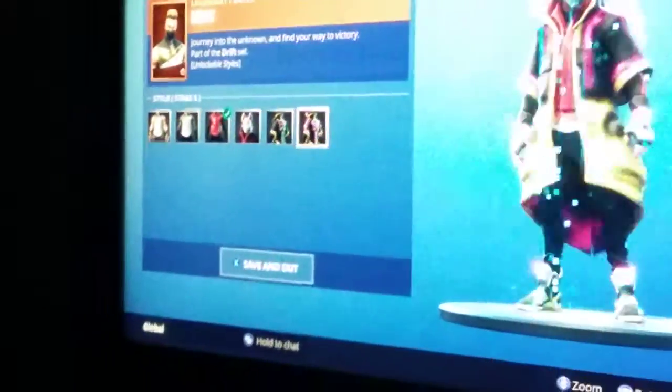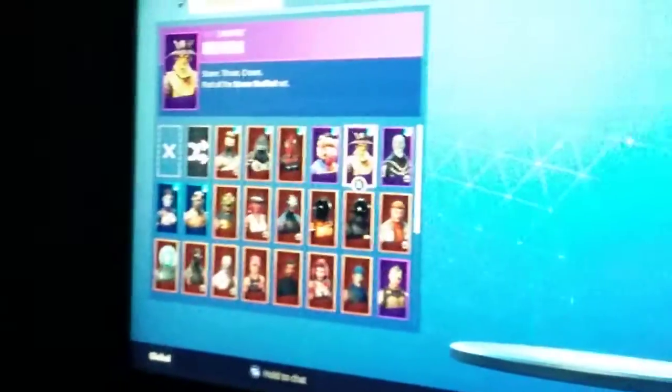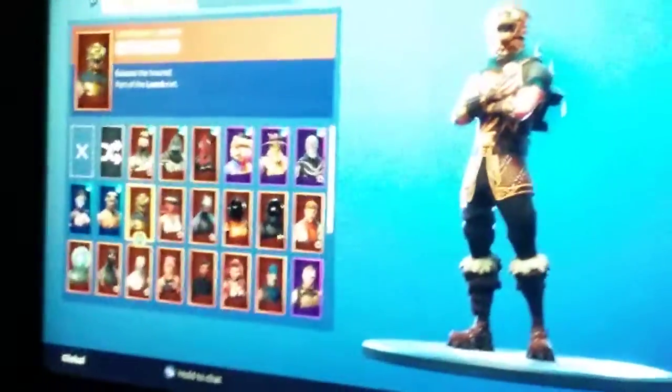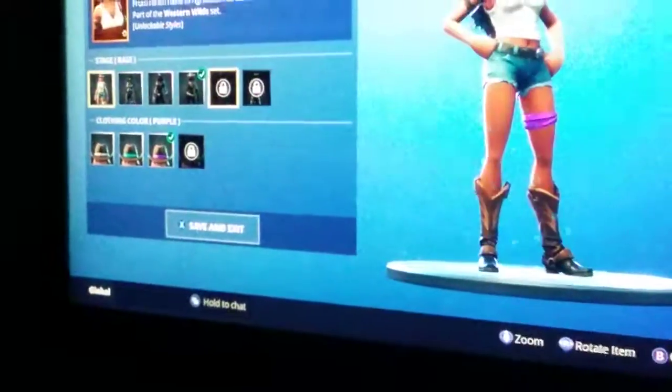I've got Drift, maxed Drift, but I'm not sure why he's not showing as maxed out yet. Enforcer, Red Knight, Beef Boss, Hay Man, Skull Trooper, Dire — I actually already have the blue one. Dark Bomber, Maximilian, Battlehound. Calamity — I have almost maxed her out. I've got her purple, teal, and purple stages, and I'm about to get black.